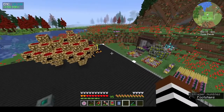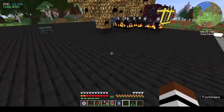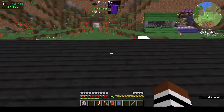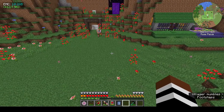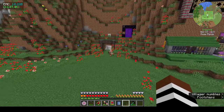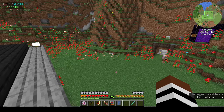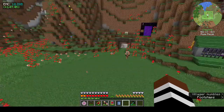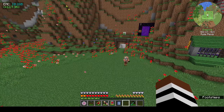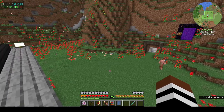JM3 mentioned — he's playing the pack but not recording it — that with the RF Tools Builder you can make a world full of emeralds, then box blocks of emeralds and mine it. I thought that was brilliant, so I was going to incorporate that into maybe the next episode.